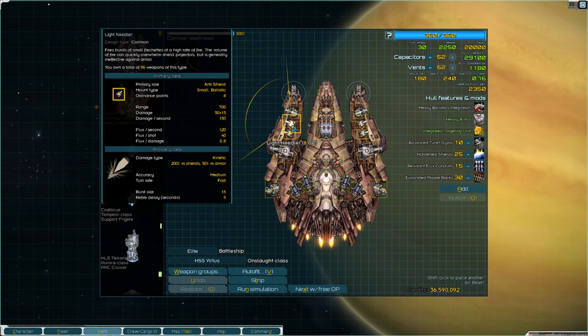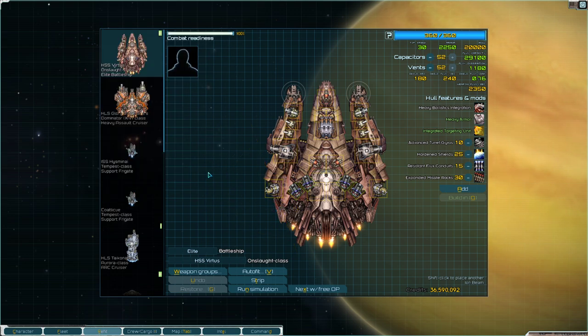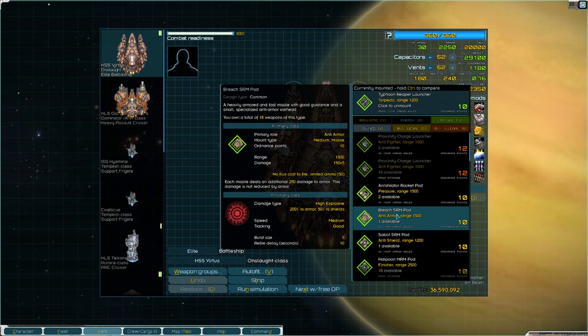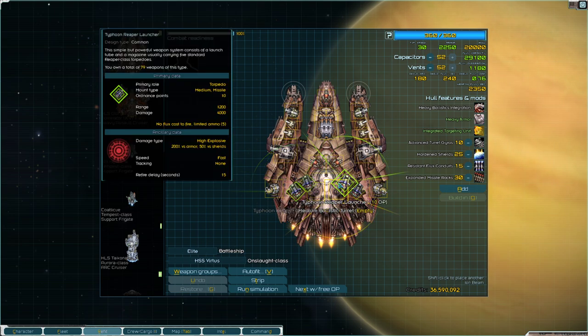For that reason, the smaller weapons are going to be kinetic — that's fine. On the rear, I went with the hypervelocity driver. I could have gone with a heavy mauler, but the hypervelocity driver on the flank really helps keep ships away — keeping their hard flux up discourages them from approaching the Onslaught's flank. For missiles, I went with Typhoon Reaper launchers — devastating weapons, and with four of them, spam is an option. Other good choices are proximity charge launchers, annihilator rockets, breaches, sabots, and harpoons. Pretty much very flexible in the missile slot.